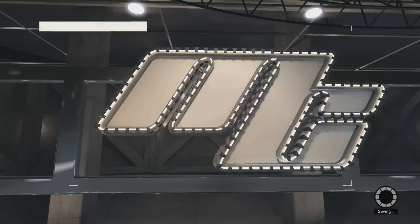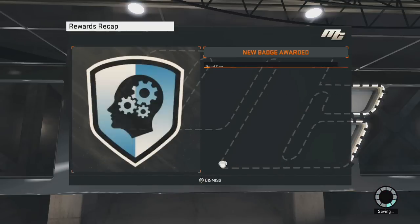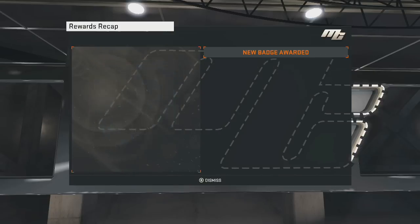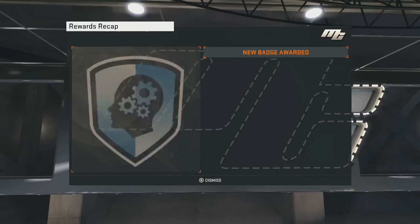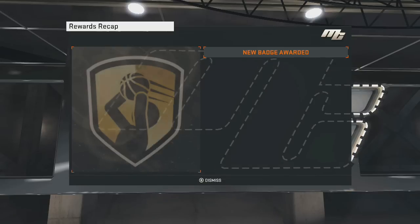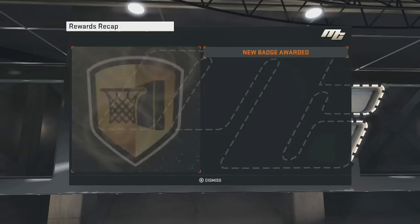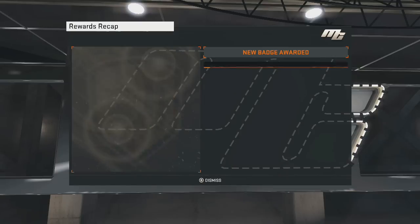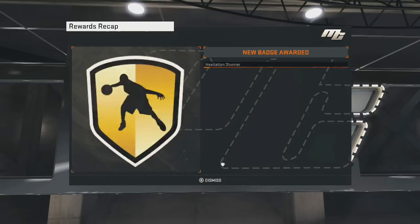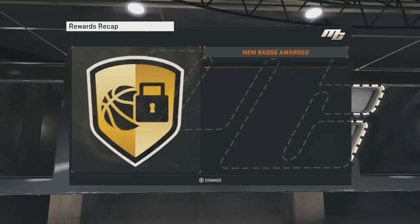All the badges appear — all the badges you get are from what you picked when you created the player in the first step. All gold, everything. All you need to work on is getting your attribute upgrades and grinding VC to upgrade them.